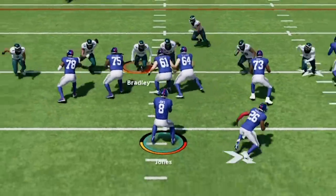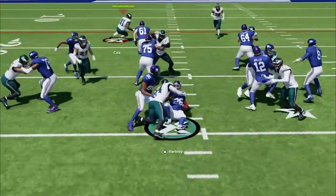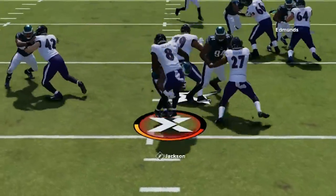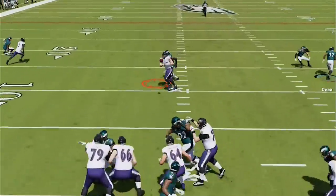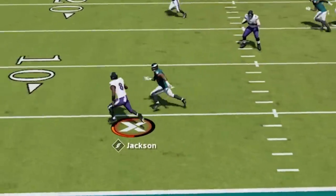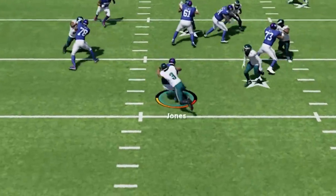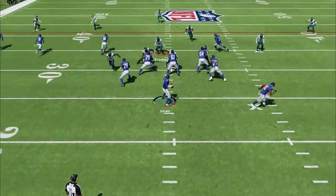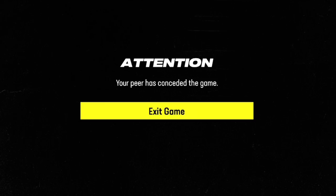This is the most overpowered defense in Madden 24. It shuts down the run, it's lights out against the pass, and gets instant sacks all game. If you want to see what brand new defense I'm using to get results like this, stick around after the intro.